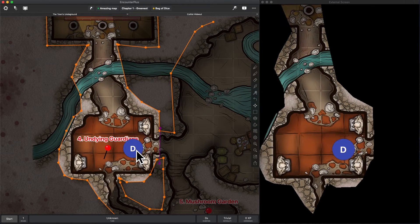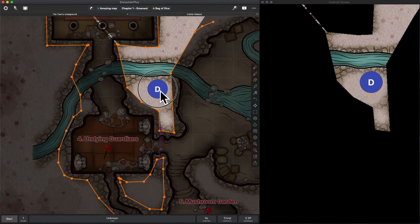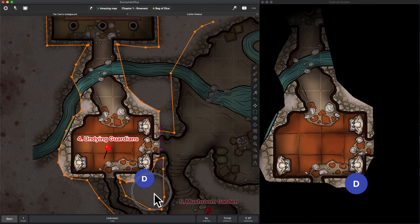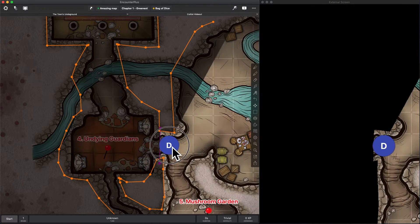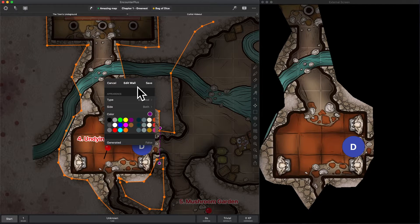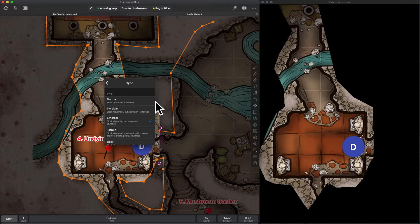Right now because I'm the DM I can go right through these walls, but if I click the little movement button and set it to movement with a minus in it, it will prevent me and my players from going through walls they shouldn't — but this curtain-type wall I can still move right through. I'm going to click on this wall and hit edit. You'll see there are a ton of options, and this wall type is called an ethereal wall — a wall that blocks vision but not movement.